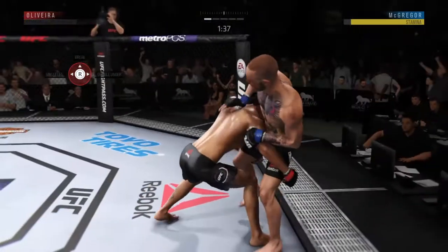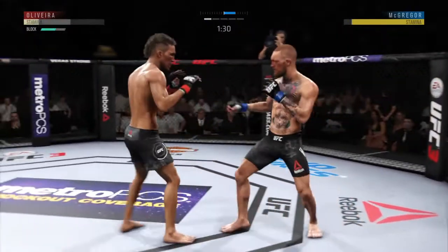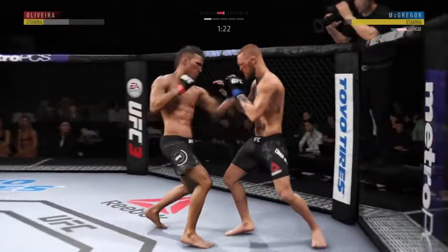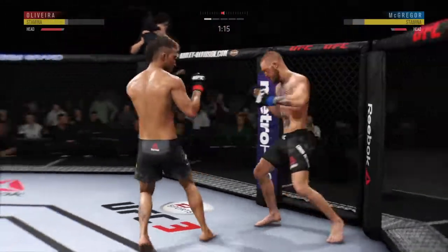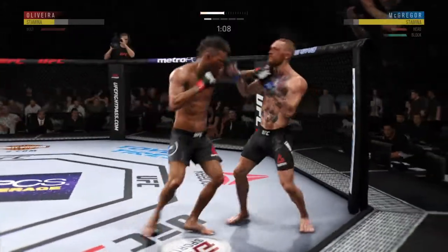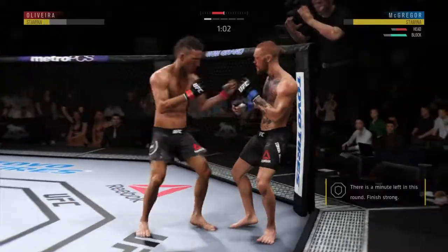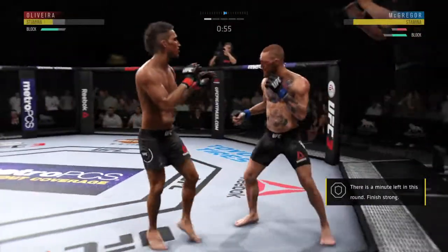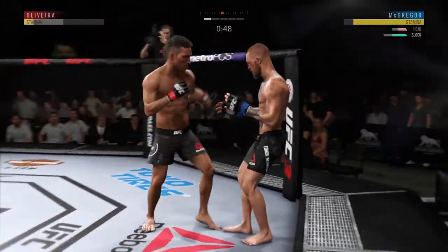Watch for him to set up that hook again now. They separate, and he lands a good shot. McGregor's eye is really starting to swell now. Nice jab there by Oliver. Huge block there. McGregor gets caught with that punch — don't be afraid to get that head off the center line. Well, you've got to admire the effort; he's still striking, still landing, but the gas tank is basically on empty. Let's see if he can preserve it here moving forward.